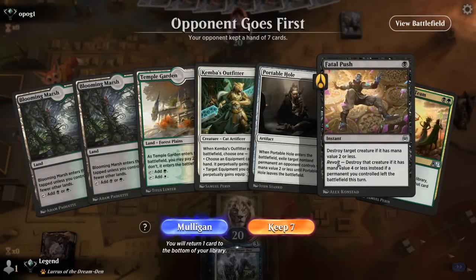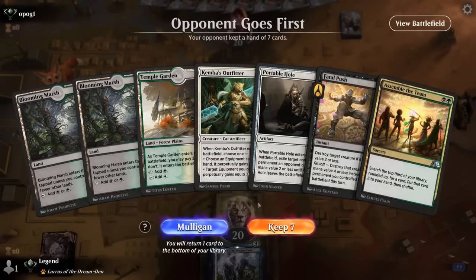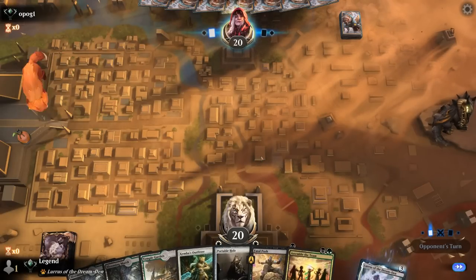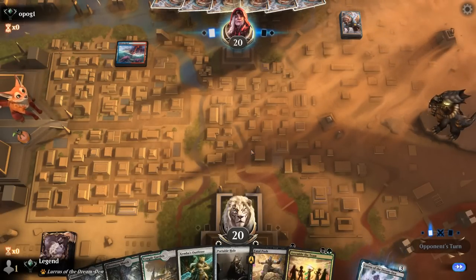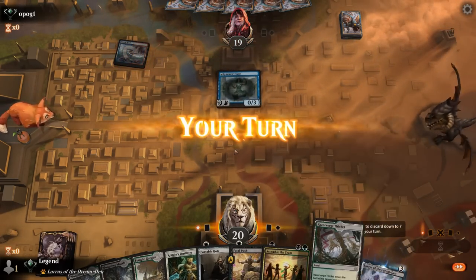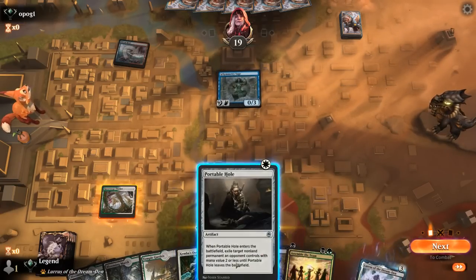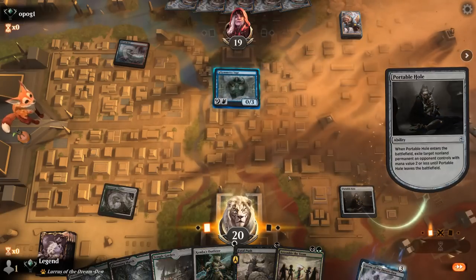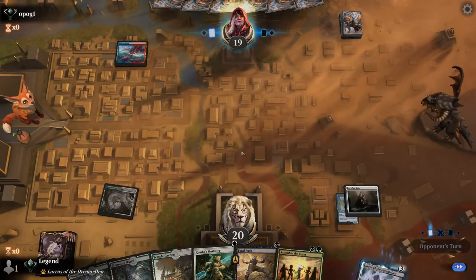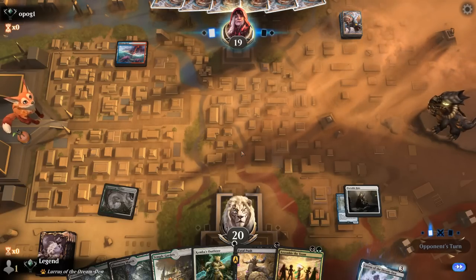We're on the draw, hand has some cheap interaction, Outfitter, and Assemble to hopefully find Hammer or Belt. On the draw, having two one-mana removal spells is important. Going against Blue-Red — potentially Wizards. There's a Symmetry Sage which we're happy to take out with Portable Hole, keeping Fatal Push at instant speed for later. Next turn we can Assemble if we don't need to kill anything and look for one of our equipments.